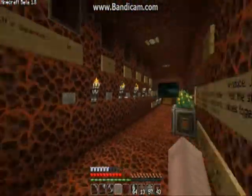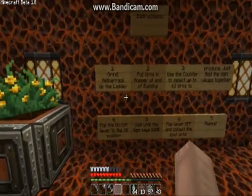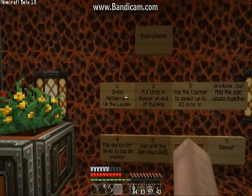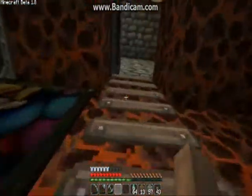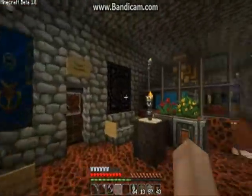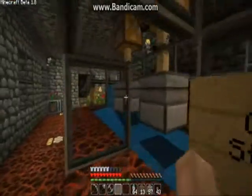Let's go over here and read the instructions. The first thing you want to do with this is grind some netherrack, and it says to do that up the ladder. So let's go up the ladder to the grinding station and grind some netherrack.